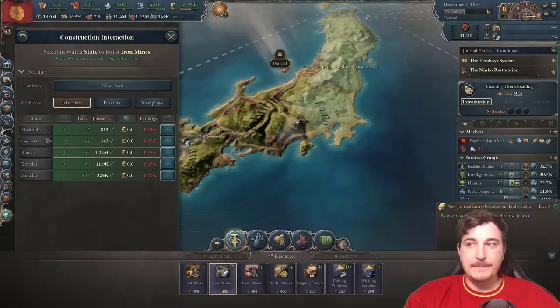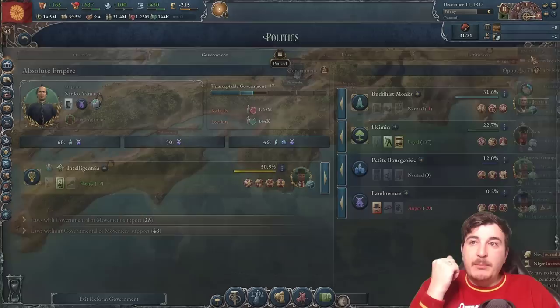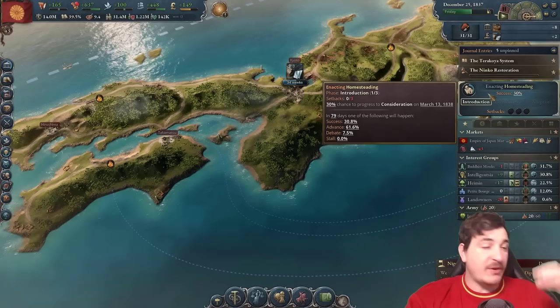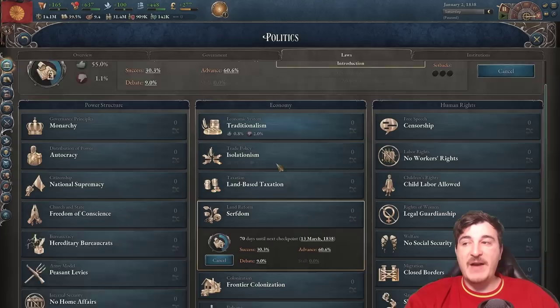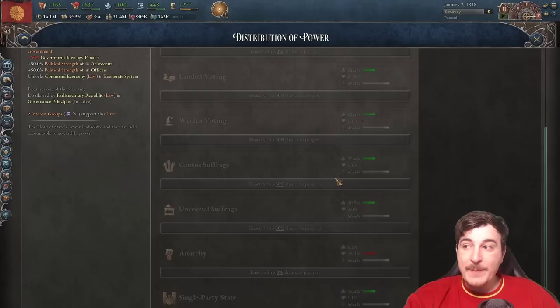The revolution literally canceled everything we were building. We need to re-queue everything — the tooling workshop needs to go before the iron mines. Now we have Homesteading at 30% support. We need to get a better government going; the intelligentsia has 30% clout, which is great but means legislation will pass significantly slower. We'll wait until we pass Homesteading before reforming government further. Homesteading is one of the pillars of our political legislative body and the sooner we get it, the sooner we fix our economy.